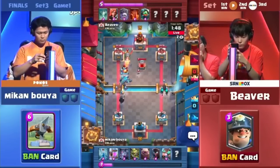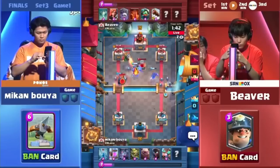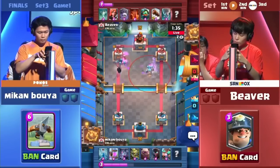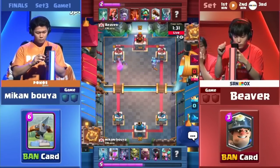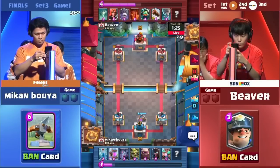You can see the Rascal summon on the right though. This is what Mikumbuya does a lot — Golem onto the off-lane and something else onto the other side as well. Bats connecting damage. You can see the explosion coming through, and that Tornado doing a very good job, but the Night Witch is still at work. A couple of damage, and even the Golem on the right side getting a few hits with the explosion damage.